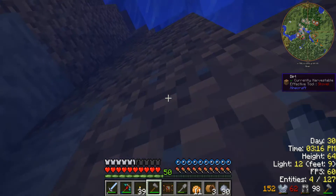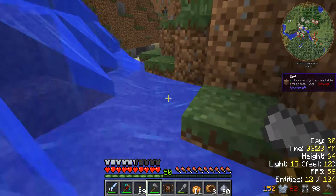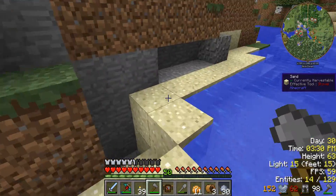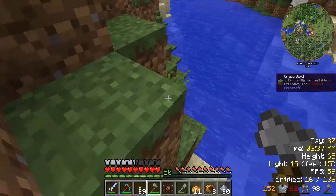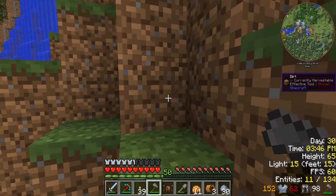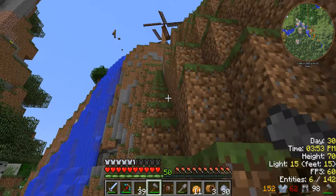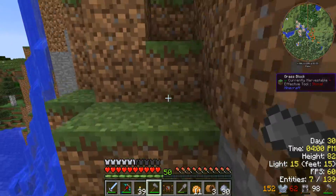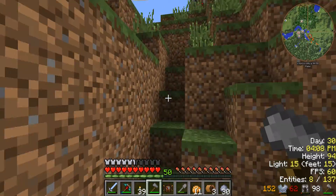Now we've got this waterfall — it's not so much fun to climb up. So we're gonna get past it. There is a spot over here — it goes... is it this one? It is this one but for some reason it doesn't go all the way down like I thought it should. That's okay. And we're home.